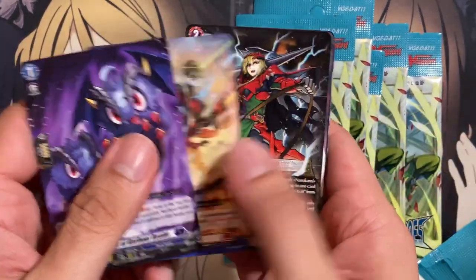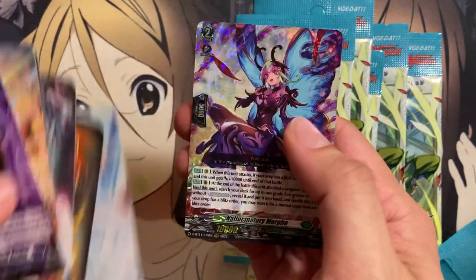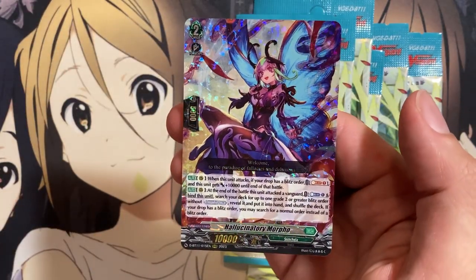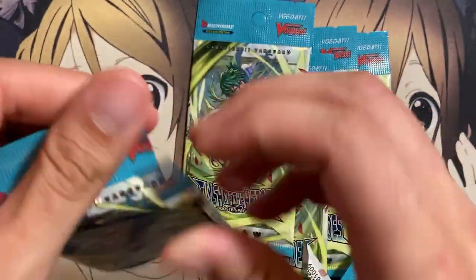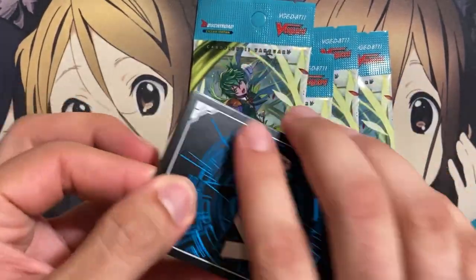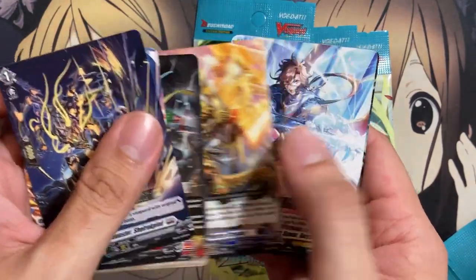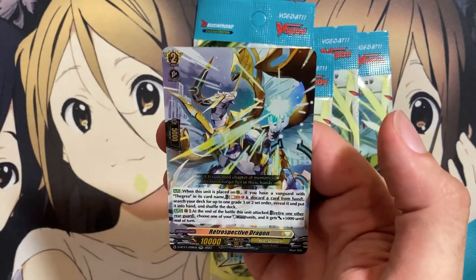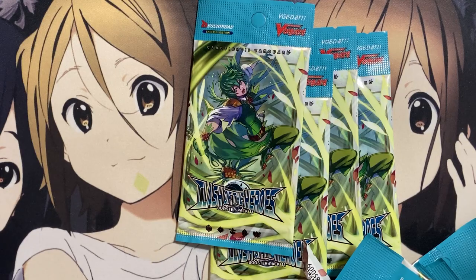Next pack — for our triple rare we have Hallucinatory Morpho for the Stoicaea Grade 2. I'm curious how good those Grade 2s will be. A lot of them from the Festival Booster before shot up in price, just being very good generics. These ones are pretty generic as well, but I think they work around having a Blitz Order. Retrospective Dragon for the Greia, and another of the Knight of Soaring Spear, just like the previous pack.